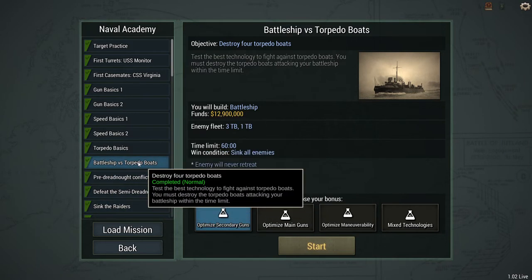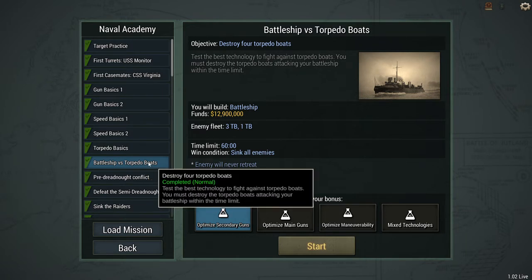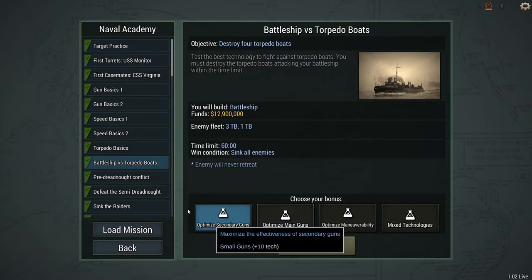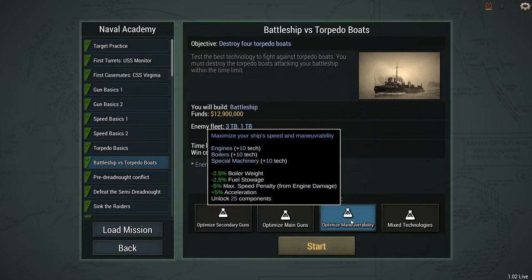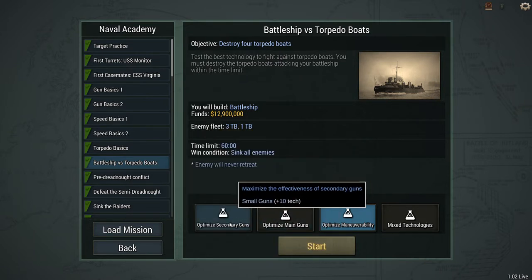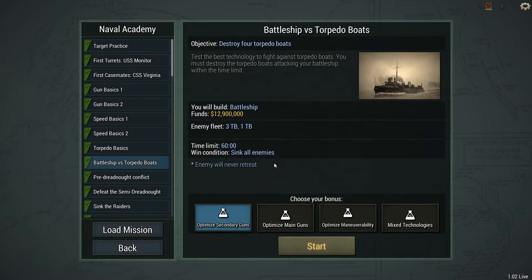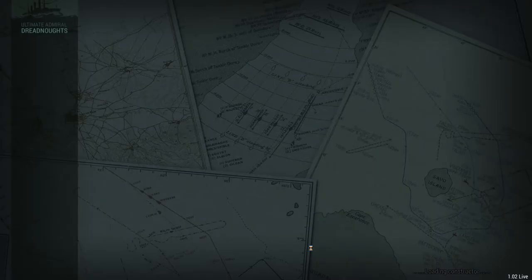Welcome guys. We're onto battleships vs torpedo boats and this is the first proper difficult mission of the naval academy. First time I completed this I used maneuverability and put my speed up so I could outrun them. But since playing the game quite a lot since then, I thought maybe going for a secondary gun build might be a better option because you are quite limited on time on this mission. So we're going to try the secondary gun option this time instead.